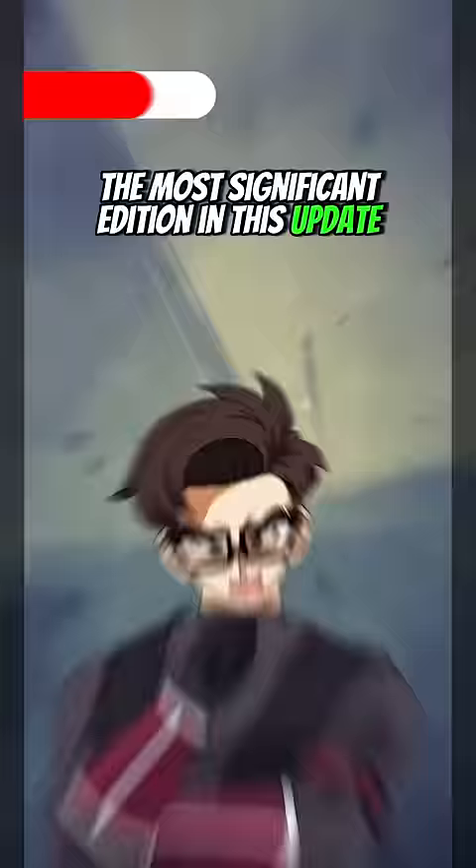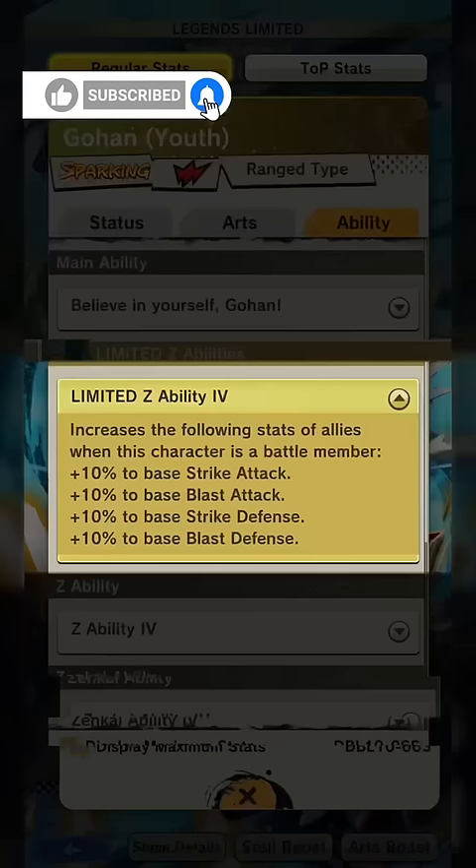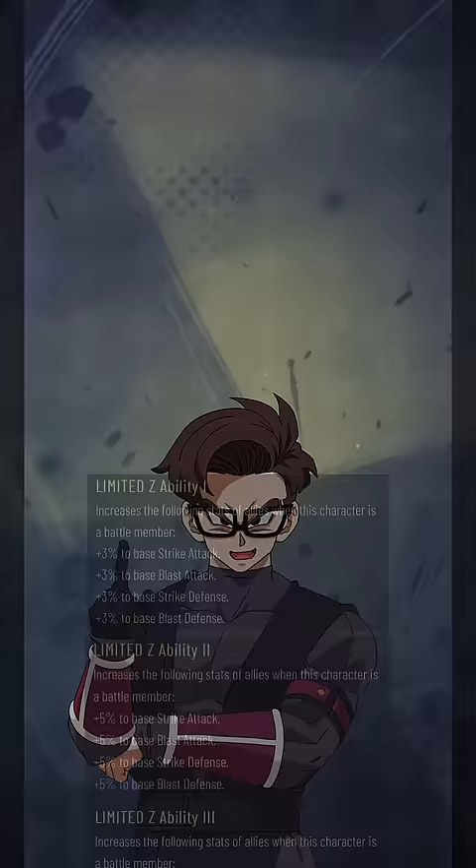Every Legends Limited character now comes with an extra Z ability for your entire team. However, to unlock this new ability, you must use the specific character in battle.